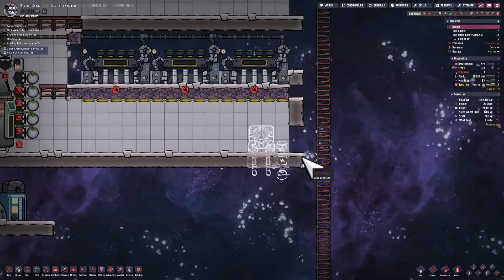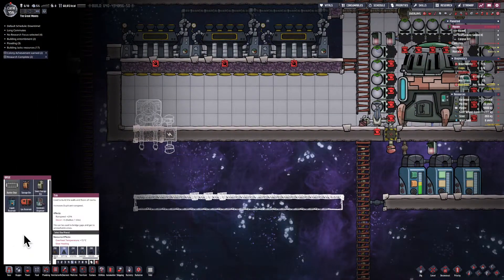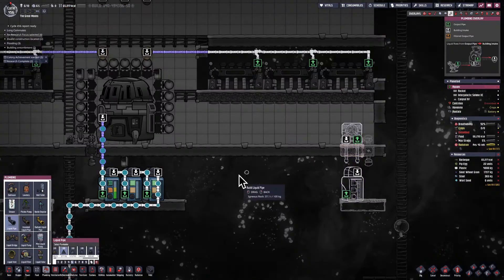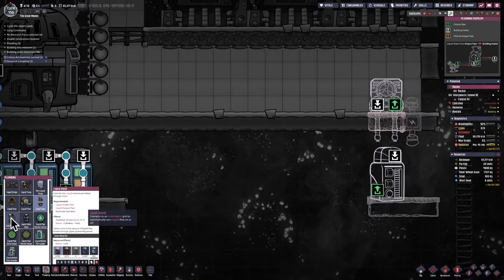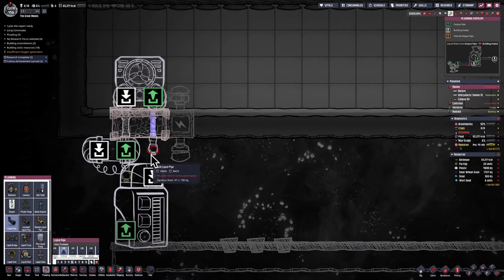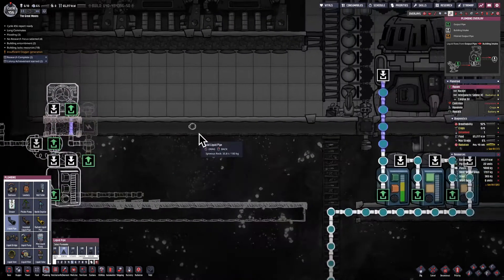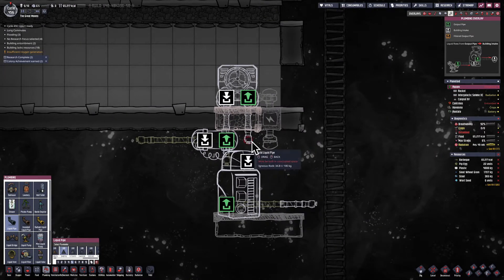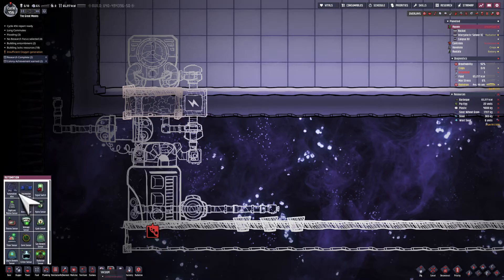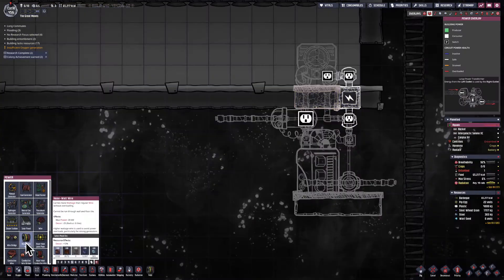I'm just going to put in a power connection for both aquatuners. What's going to happen is I'm going to have a line that goes along the top of all the steam turbines, keeping them cool — you want to keep those below 100 degrees. I'm going to have some liquid reservoirs, most likely filled with water because the temperature range is going to be somewhere between 20 and 80 degrees. I've got a liquid shutoff to determine whether the water going around this circuit is going to go through the aquatuner or not — I'll take the temperature of water coming out of the liquid reservoir to determine which way it goes.